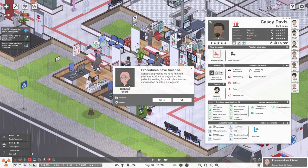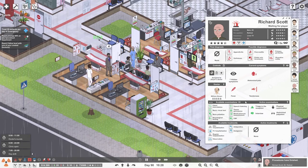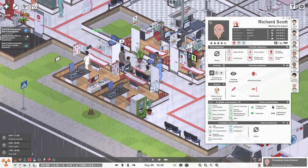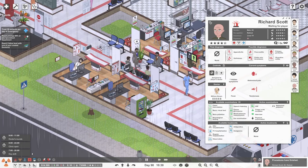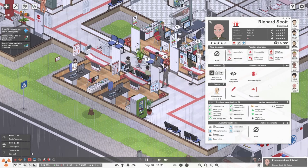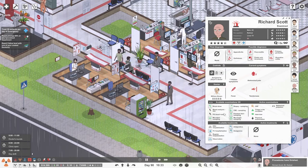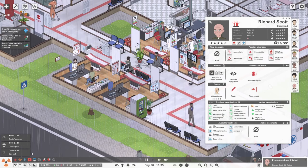He's got a cast on his leg - gave me a good chunk of money. And this guy has abdominal pain and fever. Let's do a CRP. Probably don't have to admit him just for a blood test. And there's diarrhea too.